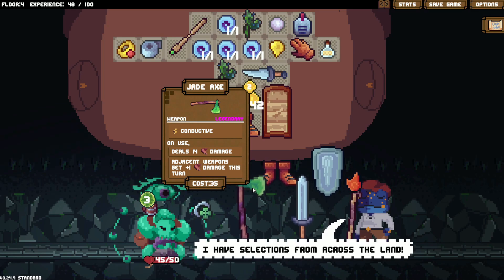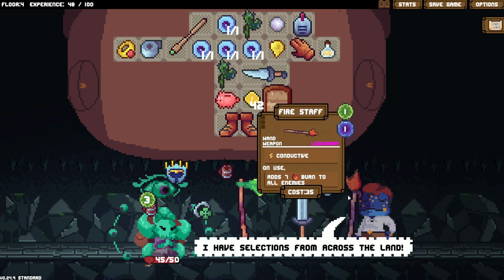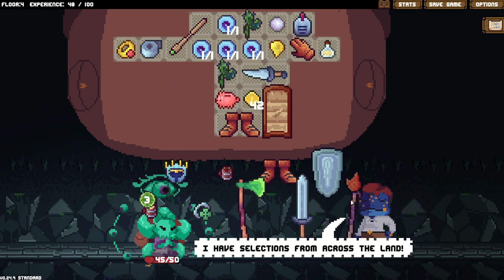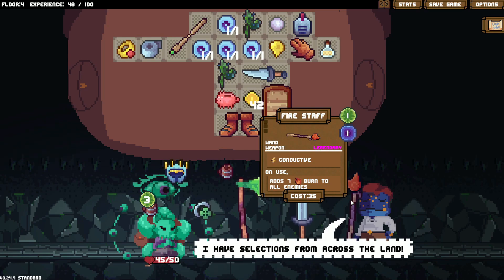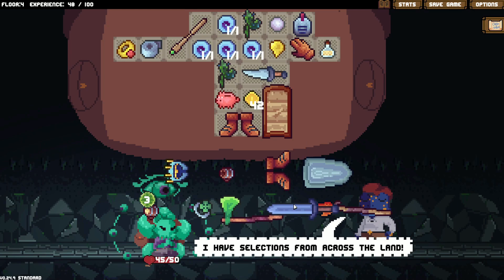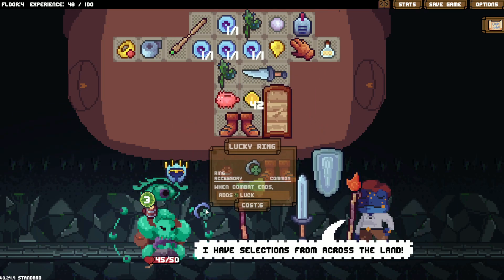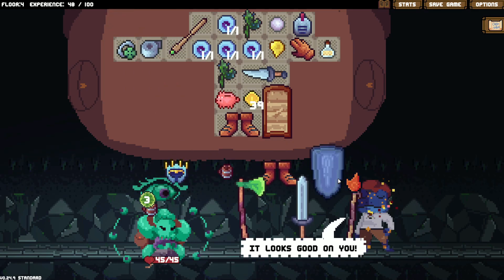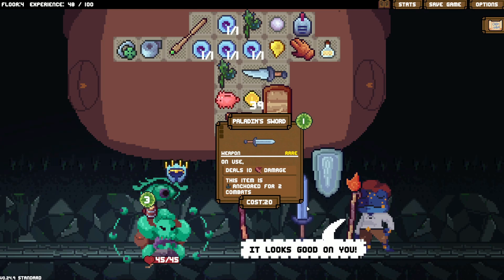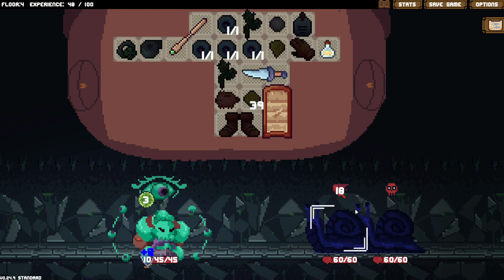Deals 14 damage. Adjacent weapons get plus one this turn. What does Anchored do? I wish it told me what some of the stuff was. Add seven burned to all enemies — that is good. View card. Wait, oh, that doesn't do anything. Dang it. The slat shield is just better right now. I will get the new luck ring — that sounds good. Now the paladin sword is tempting, but for now I'm just gonna go with what I have. I'll come back maybe in the future.